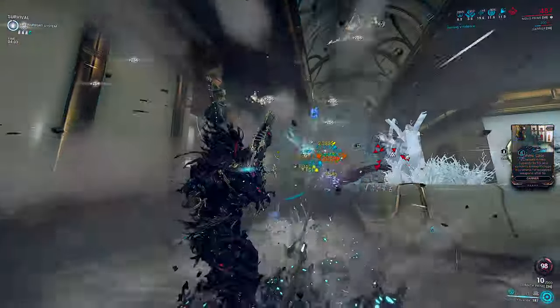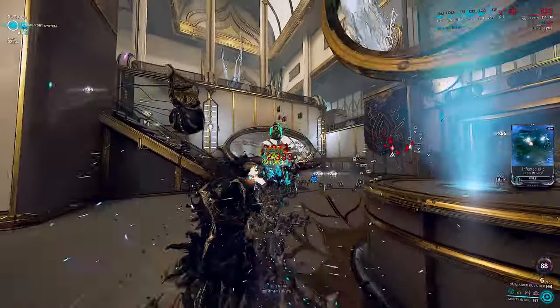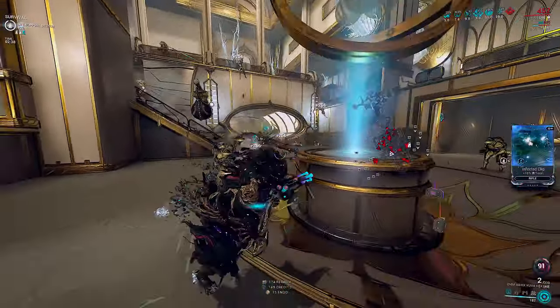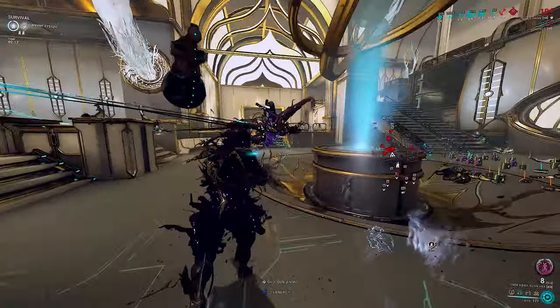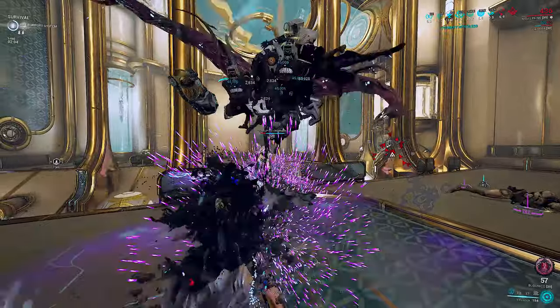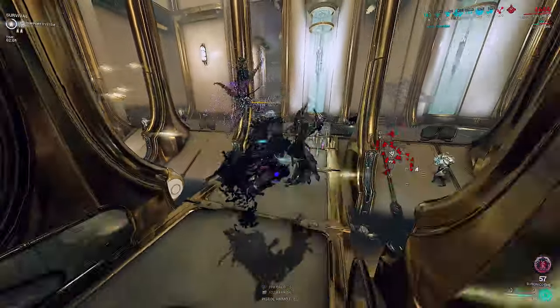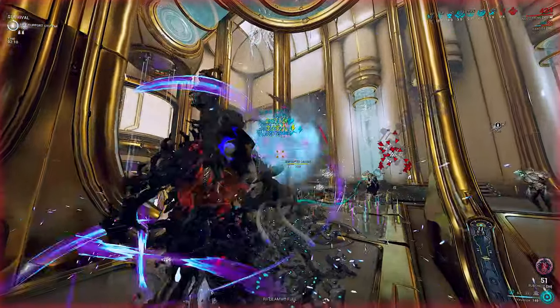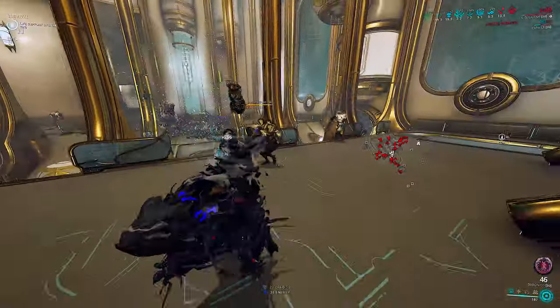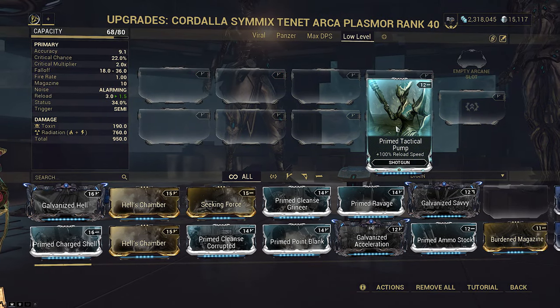Primed Ammo Stock offers over double the magazine size, giving 110 percent. This effectively means you ignore one entire reload cycle and a bit extra, since the magazine is over twice as large. For weapons that have a high reload-time-to-DPS ratio — meaning they spend a lot of time reloading compared to shooting — this mod is a huge boon. Now, what is the direct competitor? Prime Tactical Pump, of course.